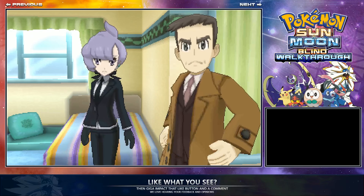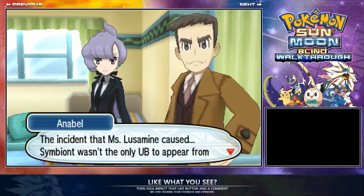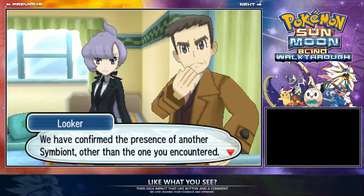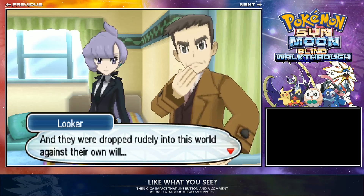There's quite a bit of dialogue here. They're just going on about the beast. You have to battle Annabelle because they want the League Champion to help with their mission. They're saying when the wormhole got opened, all the Ultra Beasts basically got let loose everywhere.